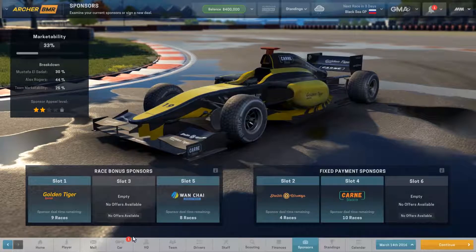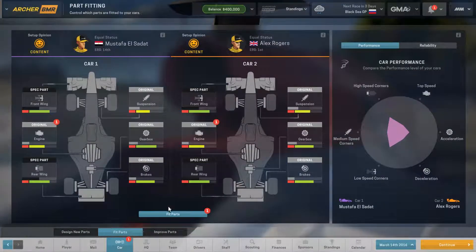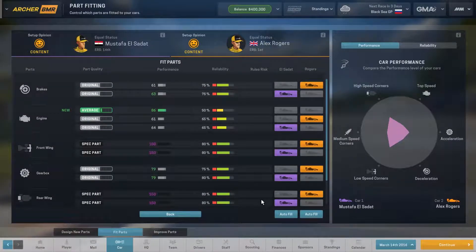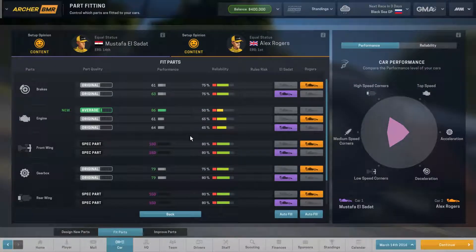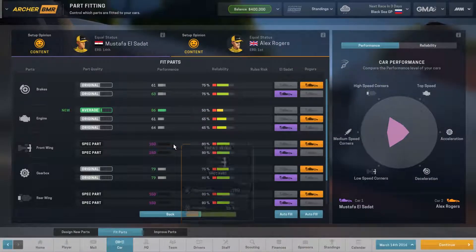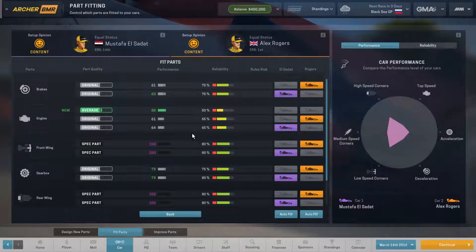The last thing we have to do is the car. We can fit this part. If we take a look at our parts here, our current parts have a reliability of 65% apiece. This new part is obviously better than either of the ones we could have, but we have to keep in mind it will be less reliable, so the chance that our car will break goes up.